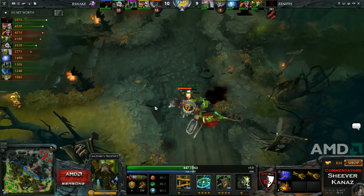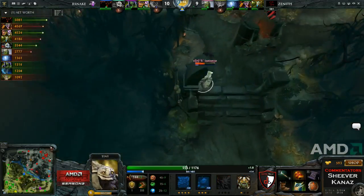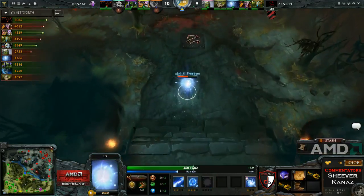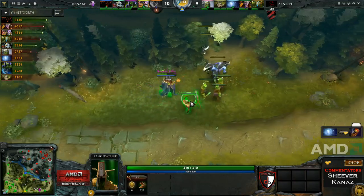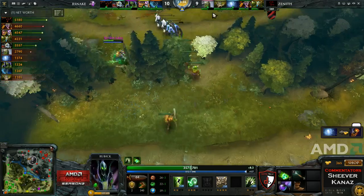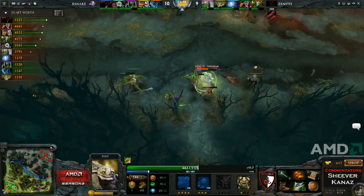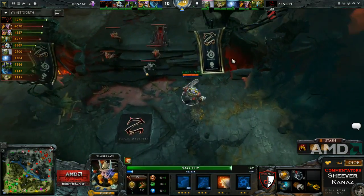Zenith showing why their lineup is strong mid-game — that's where they shine and they definitely execute it. With that, Io is level 6 so he does have Relocate. I don't know how threatening the Relocate gank is at the moment though, since Ice Ice Ice is not that strong. I think there's a chance he might try to work with Yamate on the Timbersaw if they're going for any Relocate ganks — Timbersaw has the damage right now.